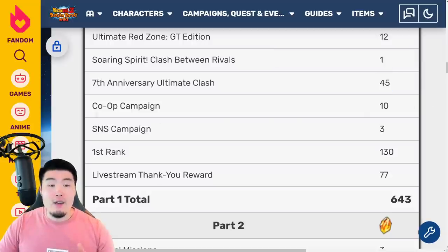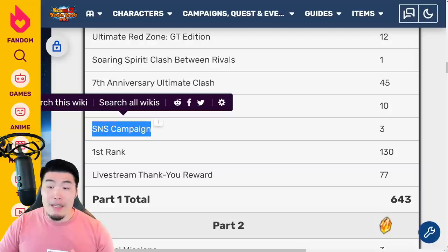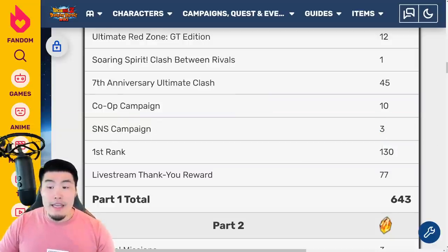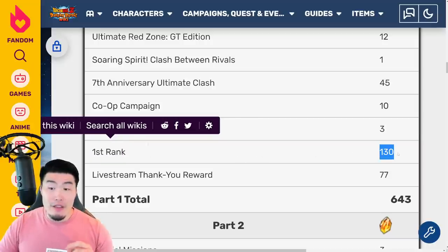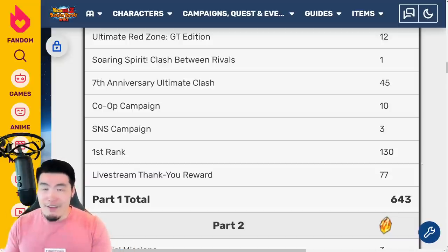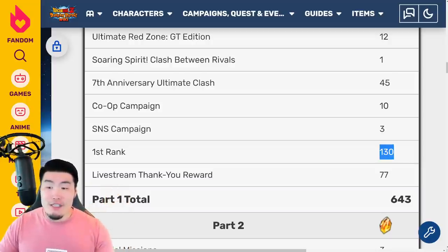From that, we have a Co-op Campaign — 10 stones — and three stones from the SNS Campaign. Now, these could be slightly different for Global. And then Top Grossing: this is going to be a major source of stones. JP got 130 stones because of two Top Grossing Rewards — it was like 100 initially and then 30 after. I fully expect Global to get the same thing, so two Top Grossings, 130 stones total.